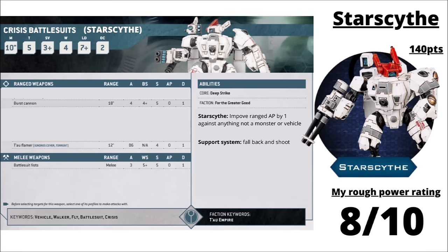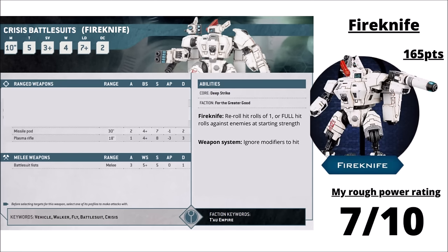The Fire Knife ones are listed as a bit more expensive in the codex, though we still have to wait and see their final points cost. These get Missile Pods with longer range at Strength 7, Damage 2, and Plasma Rifles at shorter range at Strength 8, AP 3, Damage 3. Their thing is hitting super reliably — they get to re-roll hit rolls of 1 or re-roll all hits against enemies at starting strength, and their weapon systems allow them to ignore modifiers to hit as well, landing those hits very reliably. Their damage output isn't standout compared to the other two variants, but they're fairly good against medium infantry in particular. Playing a bit cagey alongside a Commander with slightly longer range could make them a quite good Jump-Shoot-Jump unit option. I've ranked them 7 out of 10, though it'll be interesting to see which variants get used more often in competitive games.